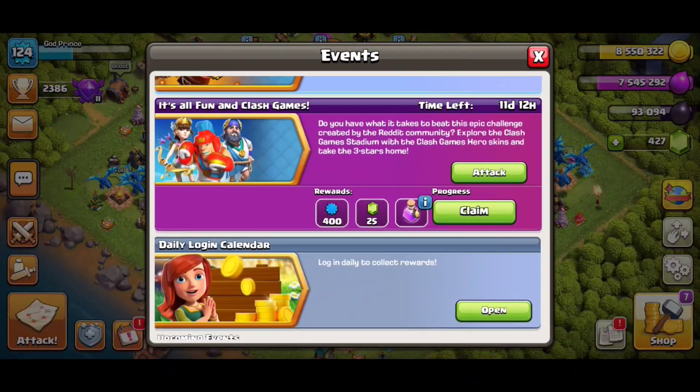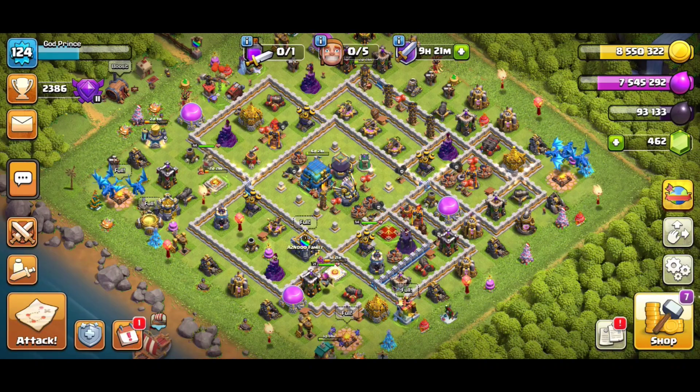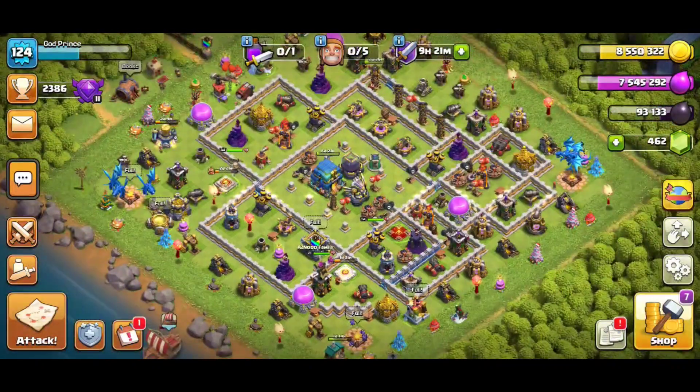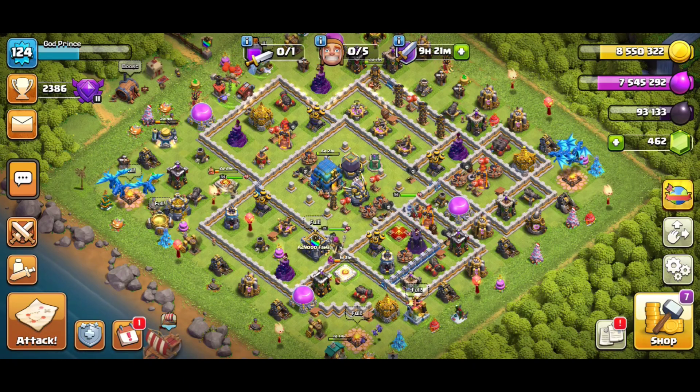Return to home and claim the reward. This is a really very easy process, so everyone go and claim the reward. It's for today — everyone go and claim the reward from the Clash Gems event. Love you guys, I will continue after that. Love you!